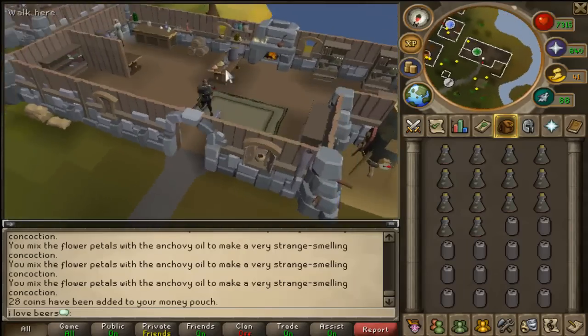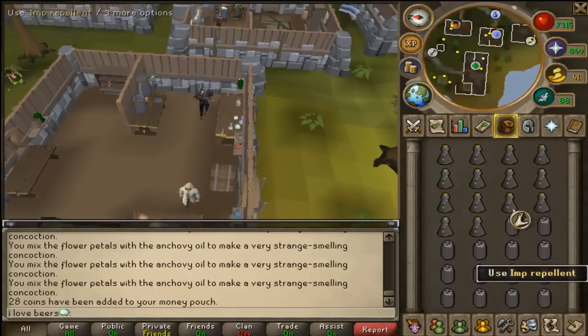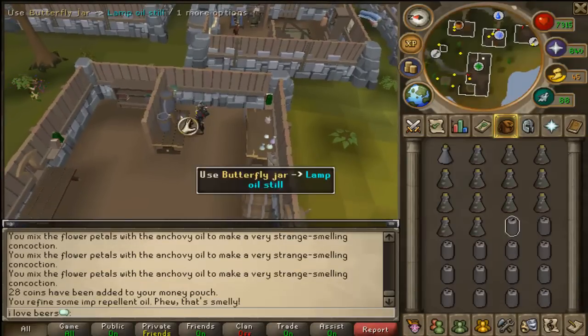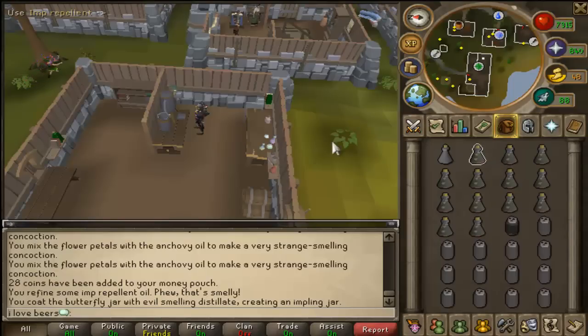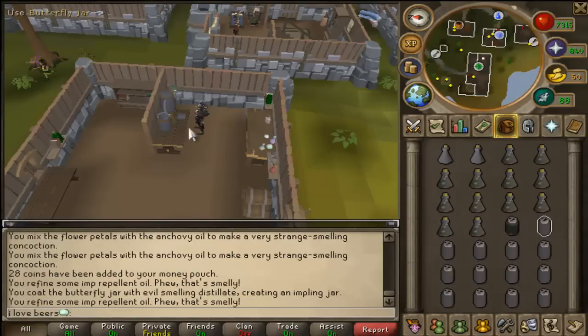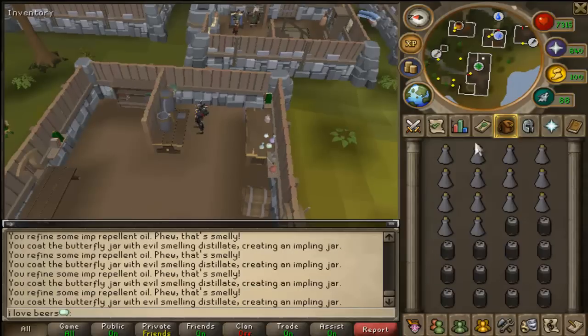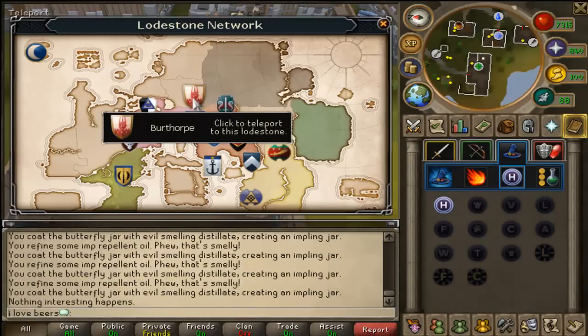Come over here to the lamp oil stand. All you want to do is use one of the imp repellents on the stand, then use a butterfly jar, and boom — imp jar. You just want to do this over and over. Use your oil on the lamp oil stand, then use the butterfly jar with the oil stand once filled up with oil, and you'll get an imp jar.